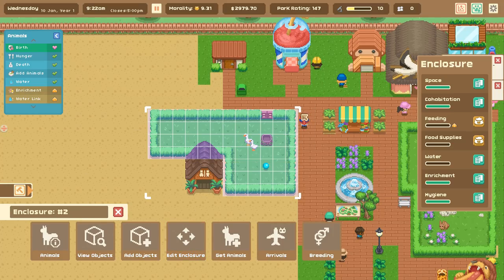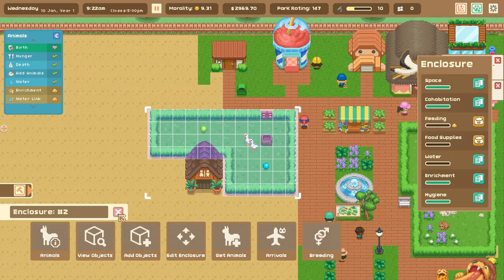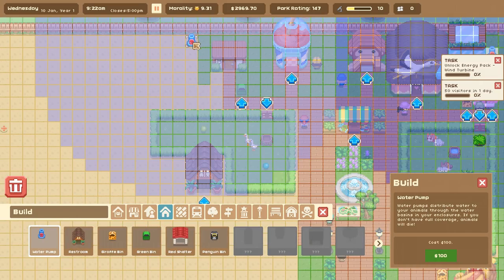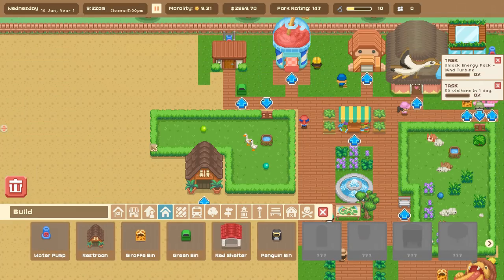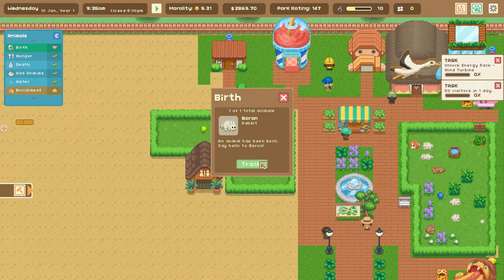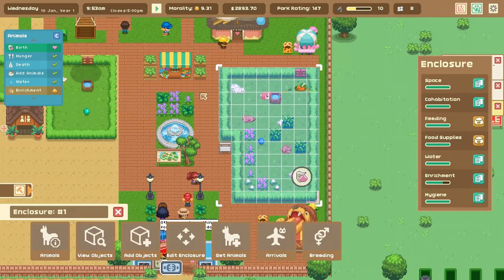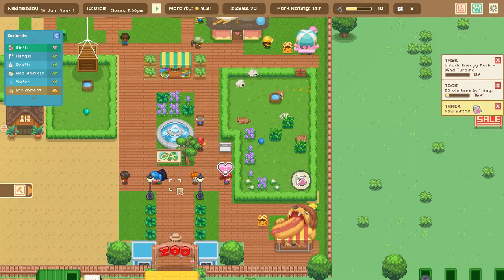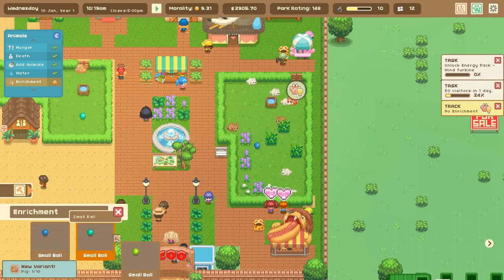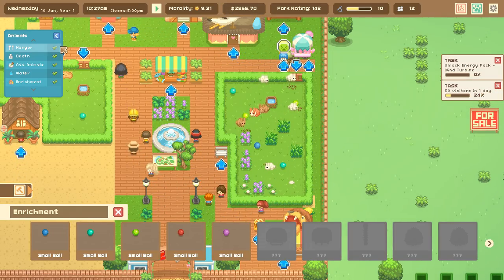The pig is arriving in three minutes! If we had a snake we could get a hyena — that would be really cool. We need the water link too; facilities, amenities, water pump — we'll hide it behind the bathroom. That should take care of all our animals. And a birth notice: Baron has been born! We have a new baby. Also, I don't have enough enrichment for the bunnies since we have so many now. Let's get a bunch of bunny balls down — there, enrichment is better for the bun buns.